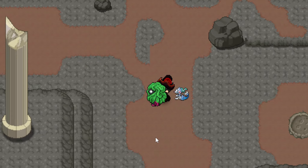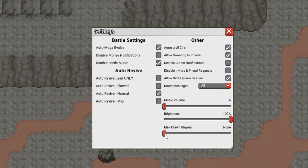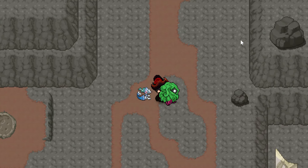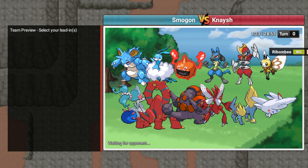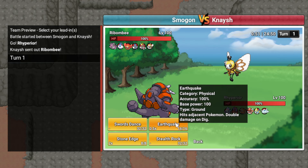Alright. Nidoking. I'm leading Rhyperior - Rhyperior leads perfectly into the team. I should really have Rock Blast here honestly, but I'm bad. He sold his Earthquake twice instead. I don't have any hazard removal on the team, so we're fucked by the way. He's gonna Stun Spore - oh, he didn't. Moonblast... maybe I should've gotten Rocks there. But you know, I hate winning, so I just didn't.